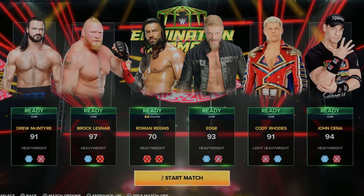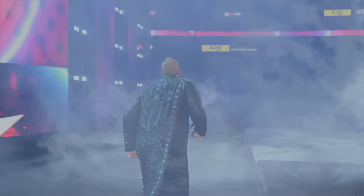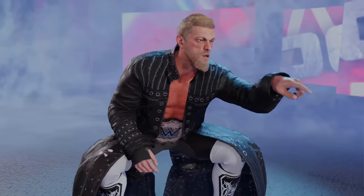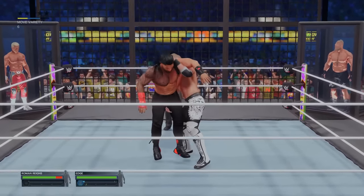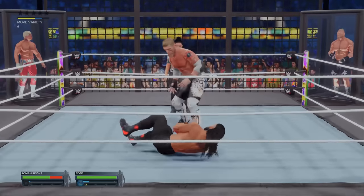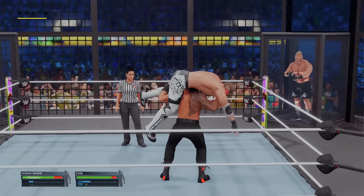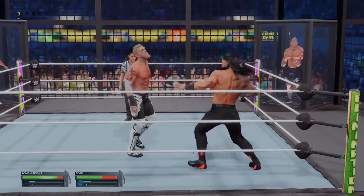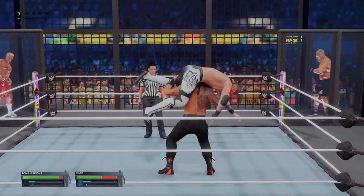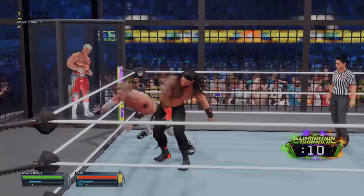This chamber is filled with opponents that Roman has beaten throughout his 1,000-day reign as champion. It is chamber time and here comes the tribal chief. Starting the chamber with us will be — in my universe the world heavyweight champion, but not actually in real WWE — the Rated R Superstar, Edge. A 70 overall Roman feels way more comfortable, but it's a lot harder to get pinfalls than it was to eliminate from the rumble.